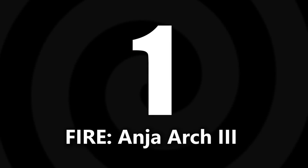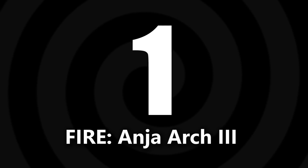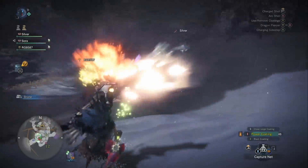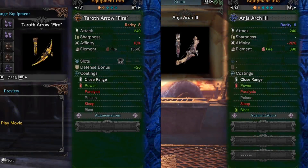Starting off the list, let's talk about my choice for the best fire bow: the Anja Arch 3. Recently Anja Arch 3 had some stiff competition with the Tera Thera Fire, so I'll show you the base attributes for both weapons on screen — you can see just how similar they are to each other. The major difference is 30% more affinity on the Tera Thera Fire and an extra large decoration slot. However, Anja Arch also comes with 30 more fire damage, and the fire damage isn't blocked like it is on Tera Thera Fire, and it gets 2 extra augmentations. So they're actually very close.